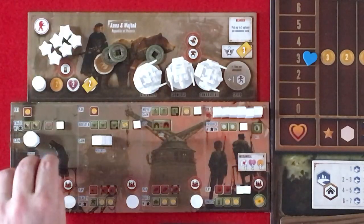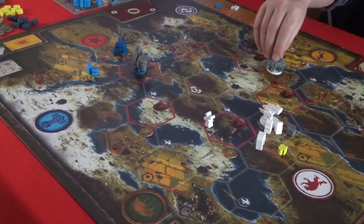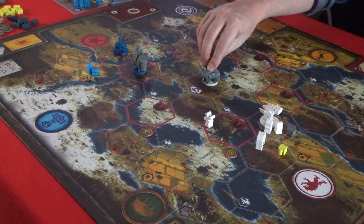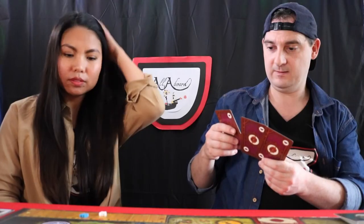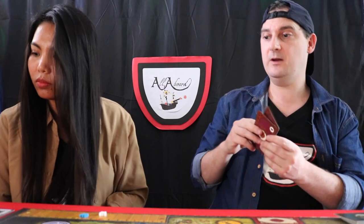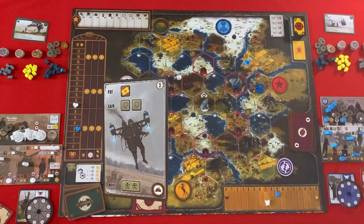I'm going to move and I will move my character here to the factory. I won't be moving my second one, but I will take a factory card. I'll take this one here — I now have a new action that allows me to pay a combat card for two popularity. Oh, that's a great card!